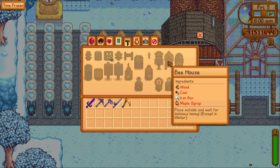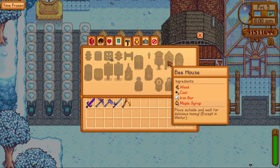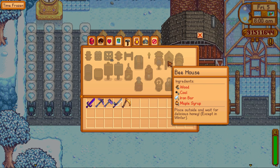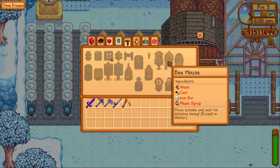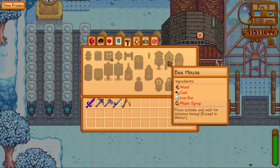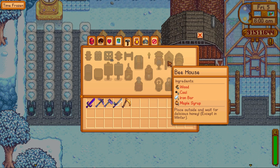The first thing I think you should build as soon as you unlock it would be the bee house. It only costs 40 wood, 8 coal, 1 iron bar, and 1 maple syrup, and you unlock it very early on into the game. These are very easy to maintain as you only have to collect the jar of honey whenever it produces — there's nothing else you have to do. It's just pure profit, which is really important early on into the game.